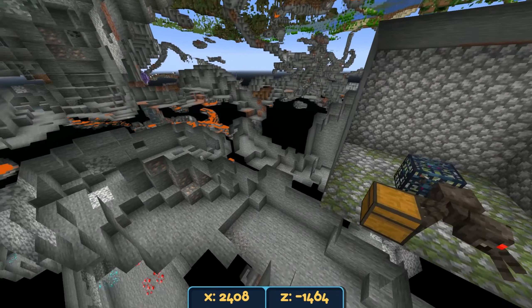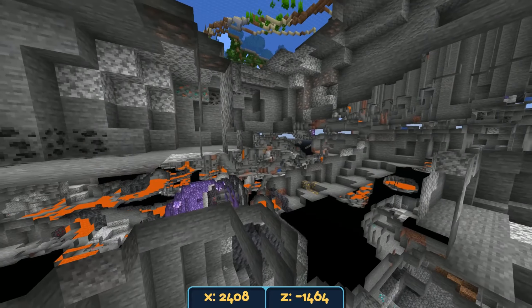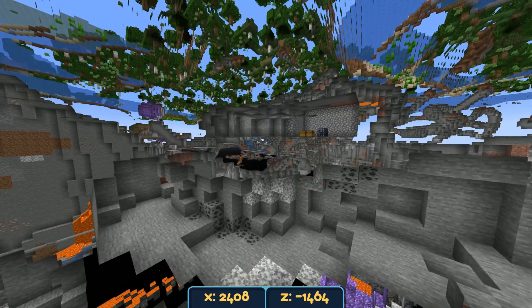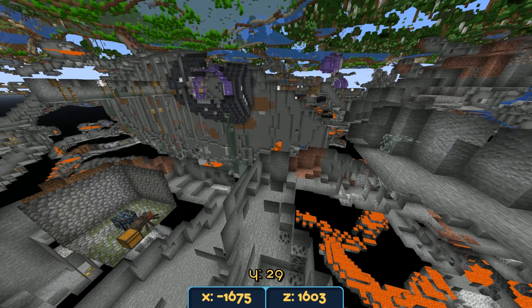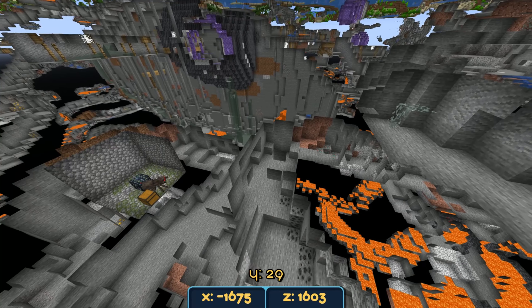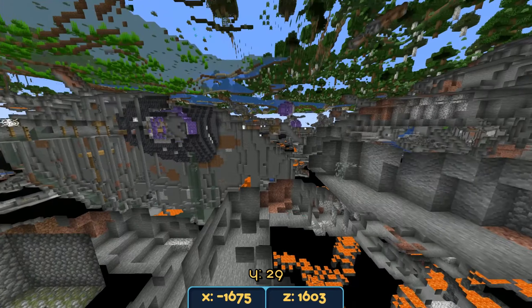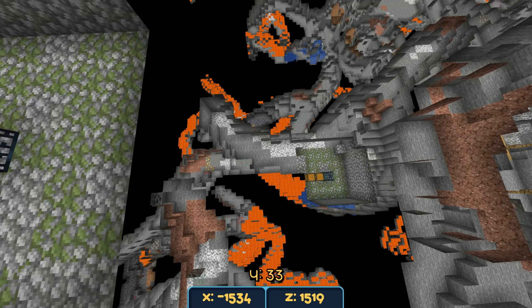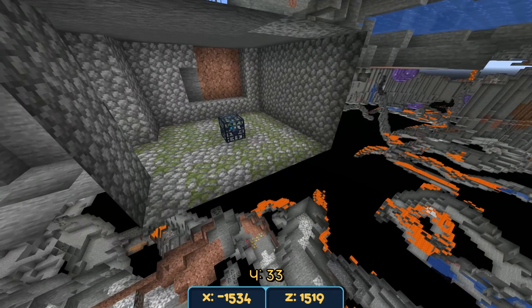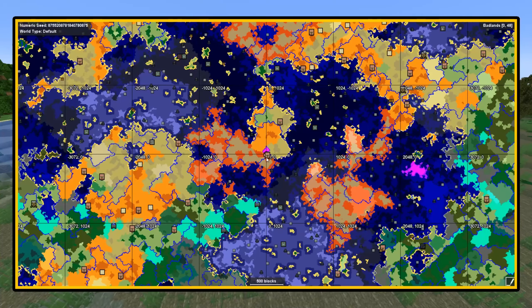There were supposed to be two spawners here but I couldn't find the other one — oh, diamonds! There it is. So we have two spawners very close to each other, very convenient. The coordinates are now accurate on screen — spider spawner to the left and zombie spawner to the right, with lots of geodes around. We also have another double spawner over here, this time both zombie spawners, which is a little more convenient for farming.